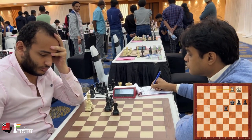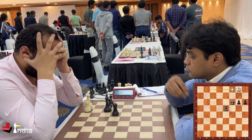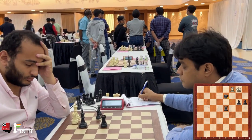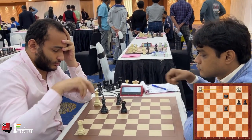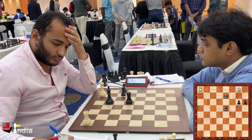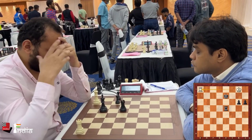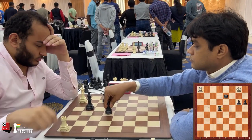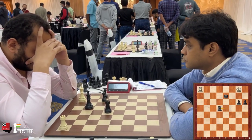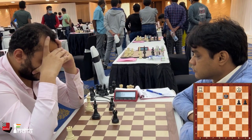Rook c1 check makes a lot of sense. The king moves into d2. Rook goes to h1. He played rook to e4, threatening rook e1 check. And the game is over.